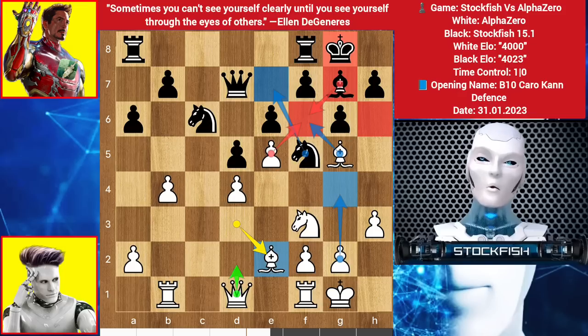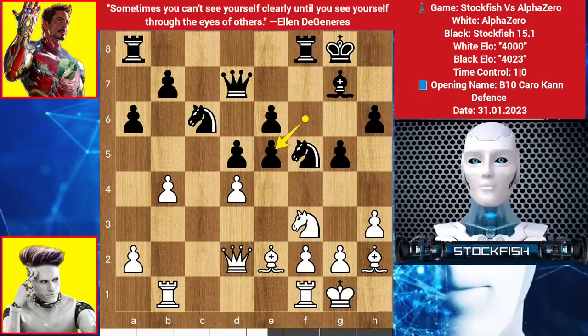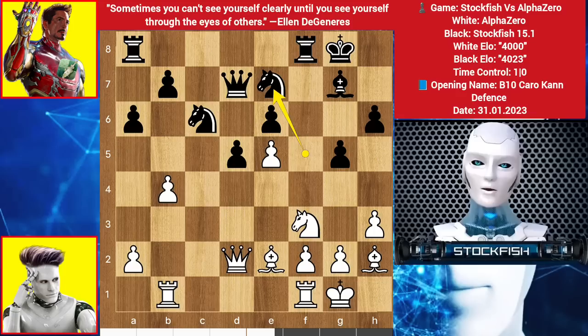Queen here, Queen G5 — H6 will be a big threat, so I pushed the H Pawn. Bishop backs, G5, Bishop back all the way, F6, Queen ups, takes, takes, Knight E7, Rook up to B3, Rook slides, A4, Knight here targeting the Pawn with 3 pieces.